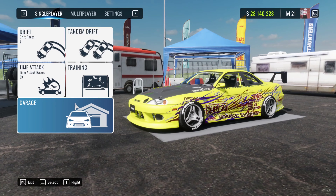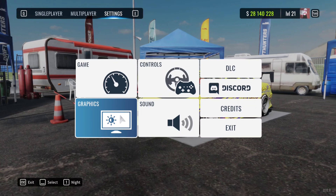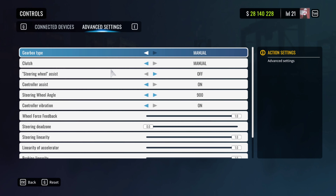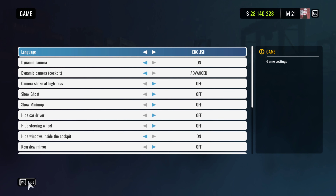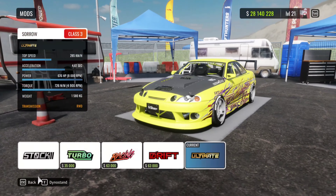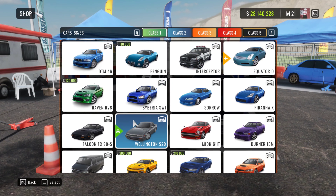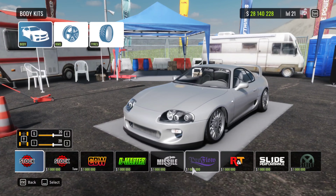On PTR version 3 it was kind of dark, but now it's super bright. You can actually see the details in your paint job and stuff, which is super helpful. I always like to go check out the graphics and the other menus just to see if there's anything in the background that's been upgraded — I didn't find anything. So we're going to go ahead and look for the Supra body kit.